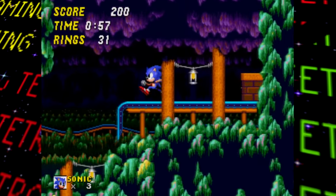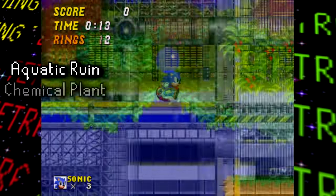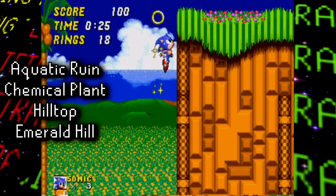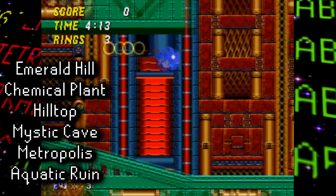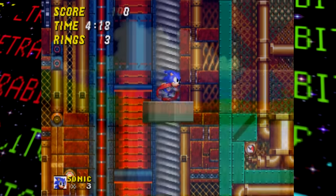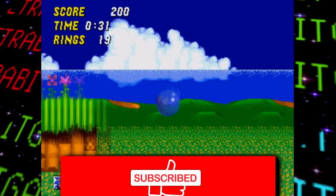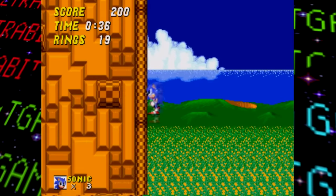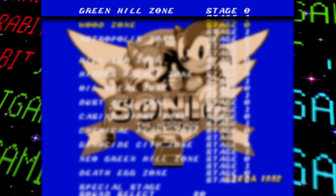The zone order was also changed from the Simon Y build. The order in Simon Y was Aquatic Ruin first, followed by Chemical Plant, Hilltop, and Emerald Hill at the end. But in this prototype, Aquatic Ruin and Emerald Hill swapped places, and Mystic Cave and Metropolis zones were added after Hilltop. This change might have been made since Emerald Hill is very similar in style to Green Hill Zone — it was still even referenced as Green Hill Zone at this point.